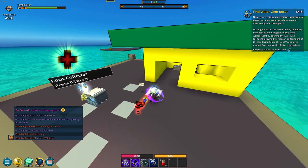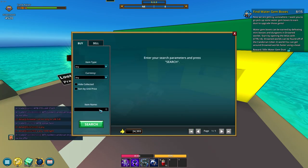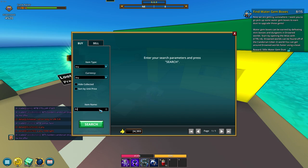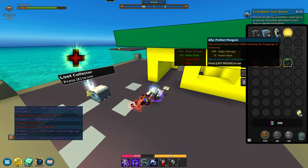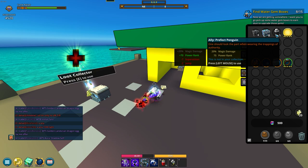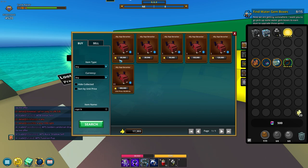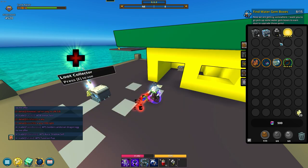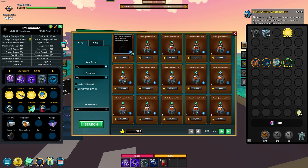Now that we are able to use the market, we can buy an ally. When you're magic, this is actually an advantage - you can buy Prefect Penguin for 7k. We get 20% magic damage for 7k flux - that's really good. We will get some delve allies later but this is a really good placeholder for now. If you are physical, that one costs 90k, so you'll have to wait pretty much.